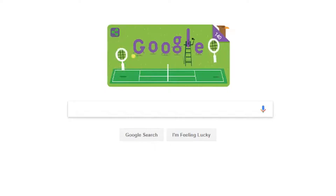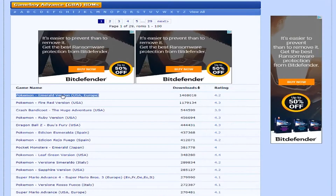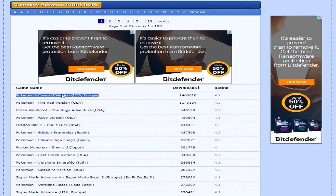Now, with Emu Paradise receiving a DMCA, you'll need to go to ROM Hustler. You will need two Game Boy Advance ROMs: Pokemon Emerald and Pokemon FireRed. You'll also need one Nintendo DS ROM, which is Pokemon HeartGold. Find them and download them.